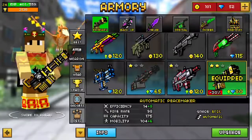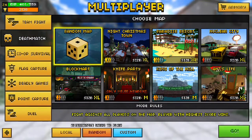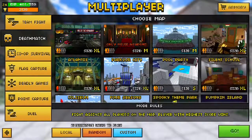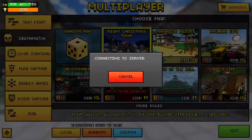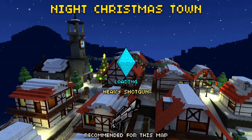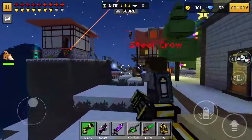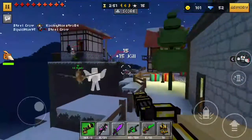I'm going to start out by playing a deathmatch on Night Christmas Town. I really like the map Christmas Town whether it's night or regular, so we're going to go here to try out the Automatic Peacemaker. And there you go — that was its first kill, and it didn't take too long.